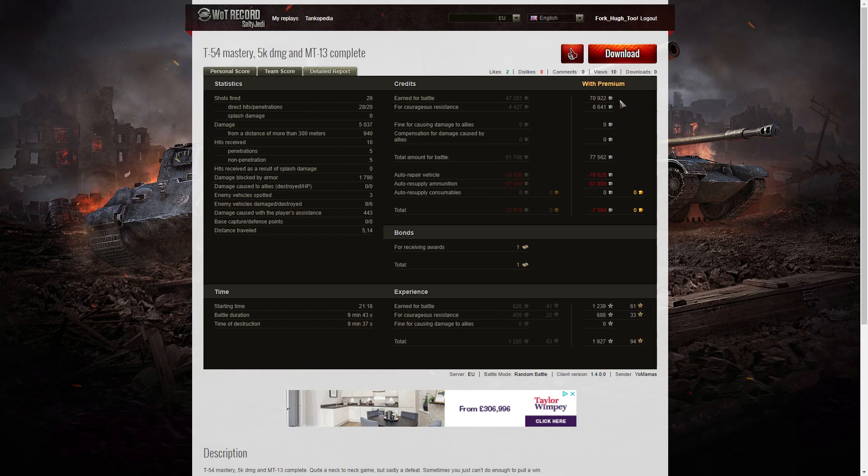On a premium account he earned 70,922 credits plus 6,641 for courageous resistance from the Top Gun, totalling 77,562 credits. The bad news: after repairs and ammunition resupply — he used a huge amount of HEAT on the Emil, and two rounds on the Object 430 — he ended up with a deficit of 7,064 credits. He picked up one bond for the Top Gun, 1,239 XP, plus 688 for courageous resistance, totalling 1,927 experience points. A nice ace tanker overall.